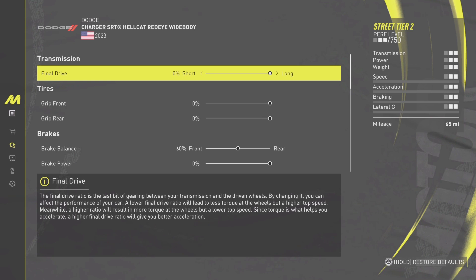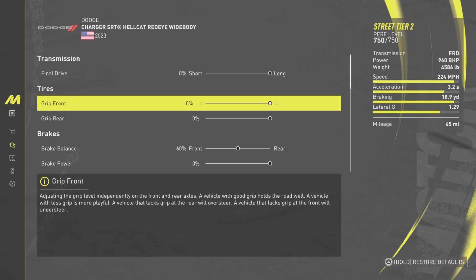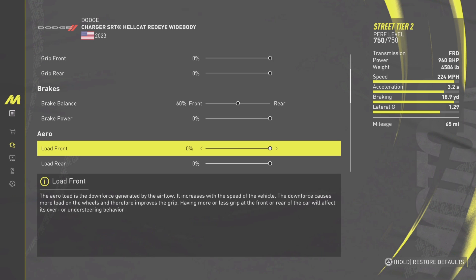For the transmission, you want long shifts — don't mess around with that, just leave it the way it is. Going down to suspension — since this is a power build car, you want the car to go straight during turns, doing good turns. This is an awesome car, awesome build.